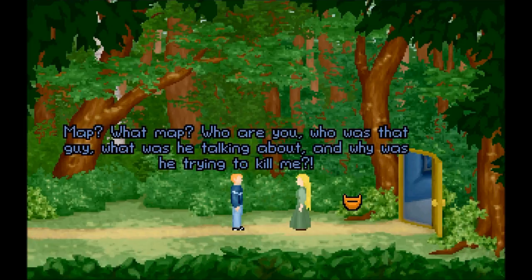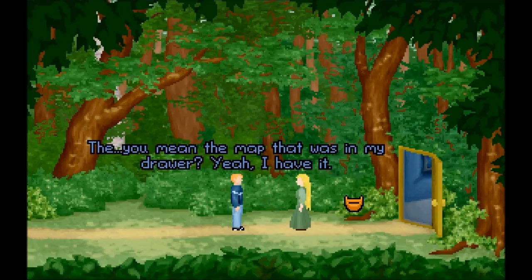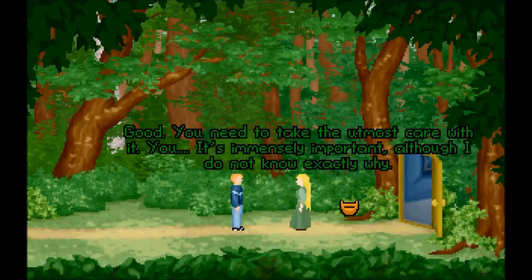Paul, do you have the map? Map? What map? Who are you? Who was that guy? What was he talking about? And why was he trying to kill me? I need you to focus here, Paul! Do you have the map? You mean the map that was in my drawer? Yeah, I have it. Good. You need to take the utmost care with it — it's immensely important, although I do not know exactly why. Here's something super important: I don't know why it's important, but I'm pretty sure it's super important.